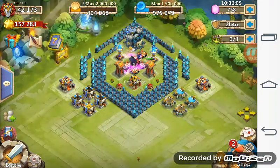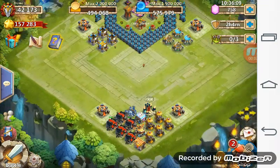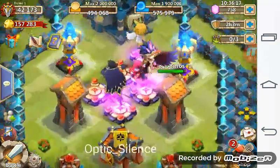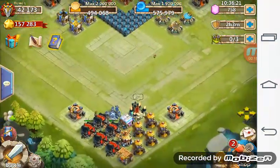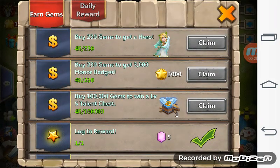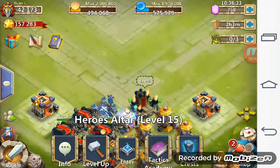Hey guys, welcome back to another Castle Clash video. This is Wayne Rooney, and today I'm going to tell you about my second giveaway account. That's going to be this account — 42k might — and as you can see right off the bat there is a Flash Dracula. I told you about it a few days ago. I'm about to give you my main smurf account. I haven't spent any gems on it, which means I haven't bought anything. Let's go ahead to the warehouse.